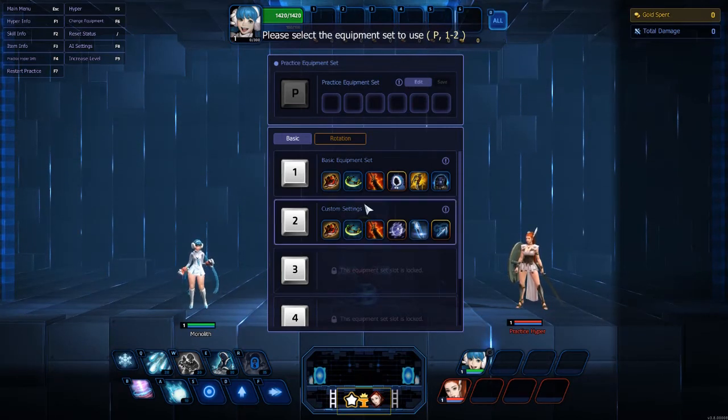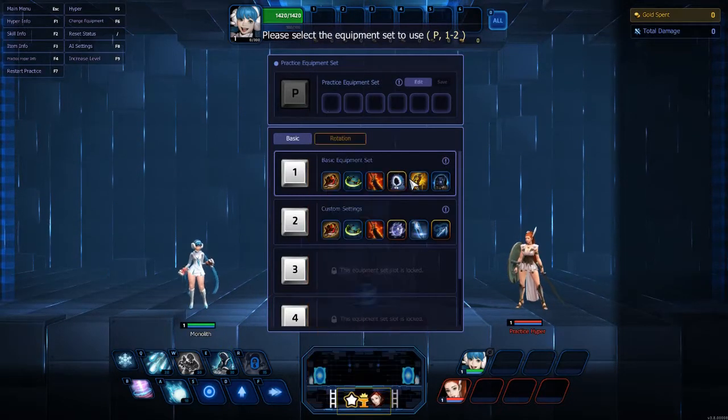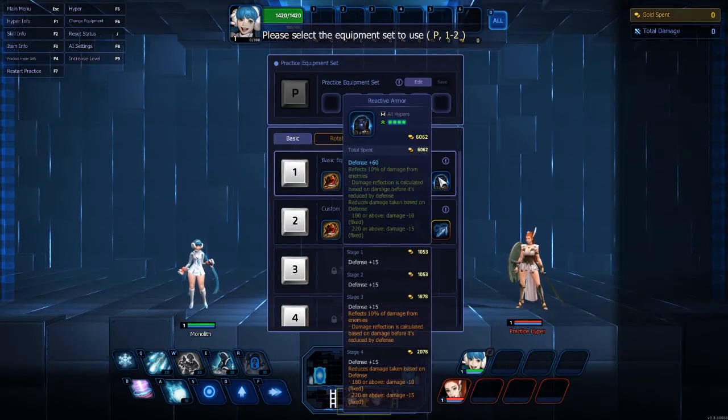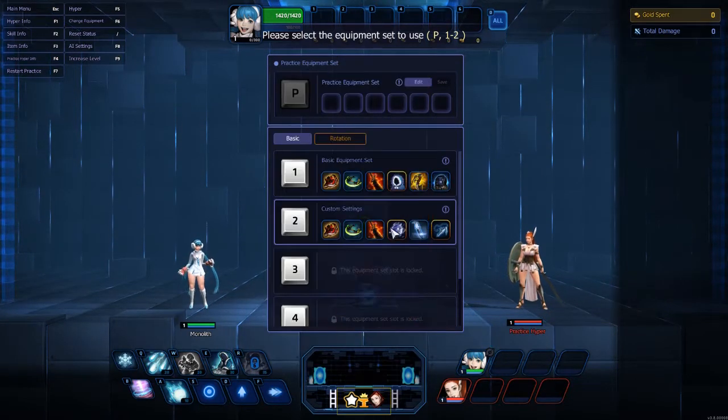There is a build — item set number one — which is more defense-oriented, staying in the game, and kind of just being a pest and letting your team clean up, keeping them locked in place. Now, the builds are very similar if you notice.